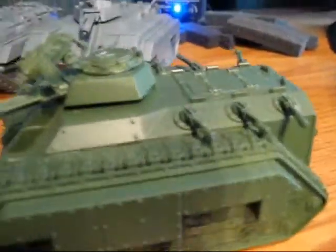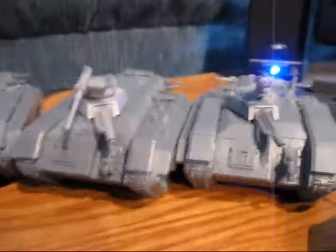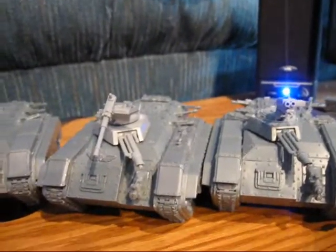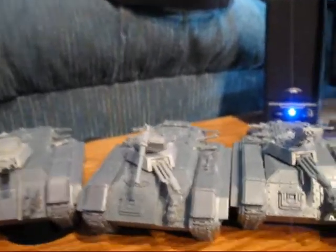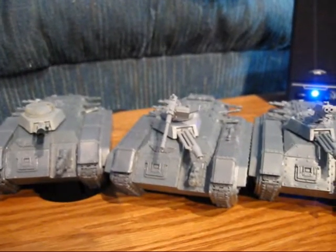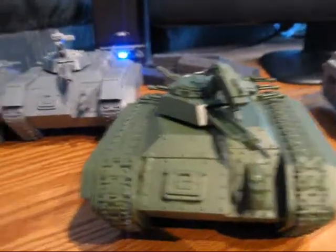Then we come over here — this is that NATO green I was telling you guys about on my first tank I'm experimenting with. You can see four more chimeras. Three of them have multi-lasers and they all have pintle-mounted stubbers. Inside each one is a veteran squad with three meltas. These squads typically go after tanks, but I'm worried about the meltas being a little close to the big bugs — three shots isn't enough to drop a monstrous creature. Hopefully shots from the multi-lasers will soften them up. This other chimera is going to have three flamers to help take out some of the small bugs, and it also has a veteran squad.